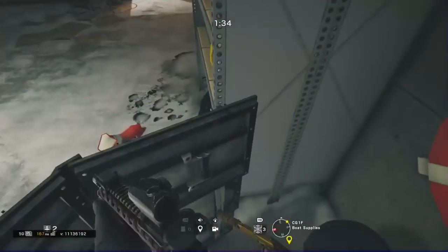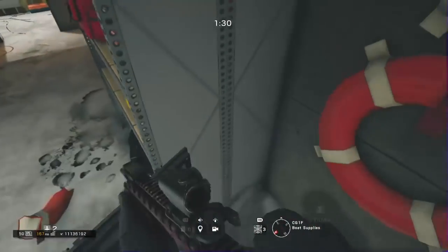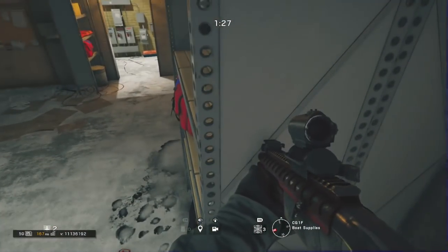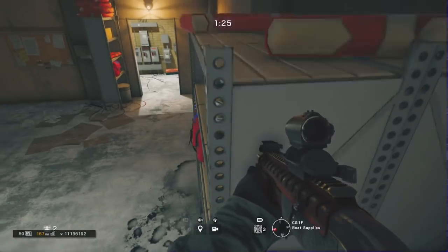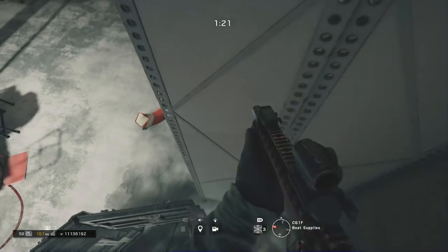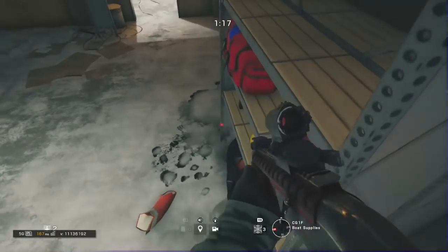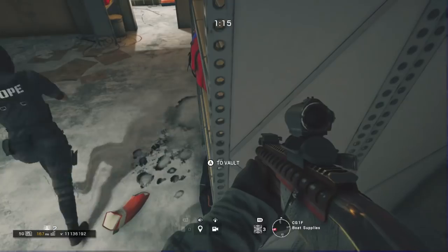The second spot I actually found while I was trying to make the video. You want to get on top of the shield. This is actually two spots in one — you can see there's a vault symbol. Instead of standing up like I try to do, you could just vault up normally. But what I actually end up doing is standing up and vaulting, and I end up glitching through the wall, as you will see.